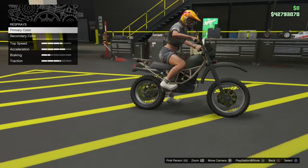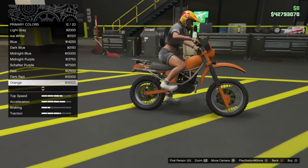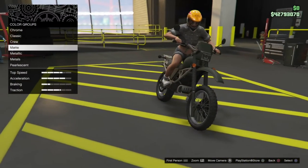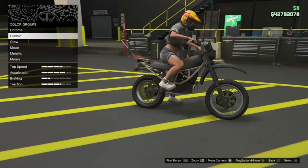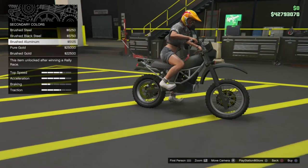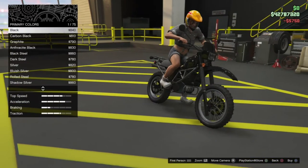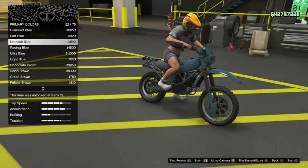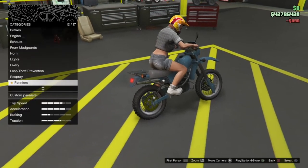Then we've got some respray options. The primary color is the matte green we already have, which also changes the portion in the middle of the wheel — I like that. The secondary color covers all the bars around the vehicle, so I'm going to go for a metal-y color — the brushed black steel looks pretty nice. On the main primary color I'm going to go with nautical blue, which is a retro, classic-looking color. That is the build I'm going for.